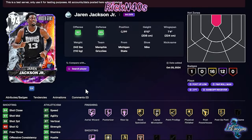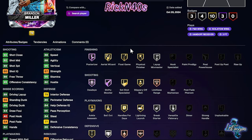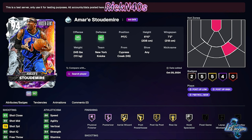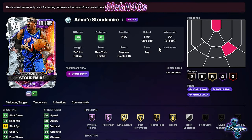Power forward center — he's a seven-foot power forward center. Jaron Jackson is 6'10". I'm sorry for your loss. If you pull him, you're winning though. 6'7" Brandon Miller. No hot zones at all. 89 three-point shot. If you're looking for a small forward with an 89 three-point shot, that's a good budget pull. Amari Stoudemire is sitting here with a 78 three-point shot.